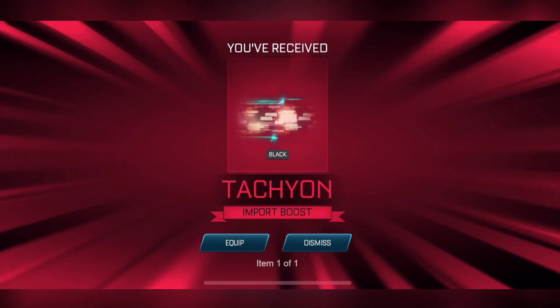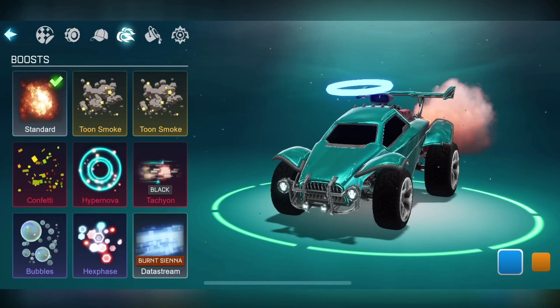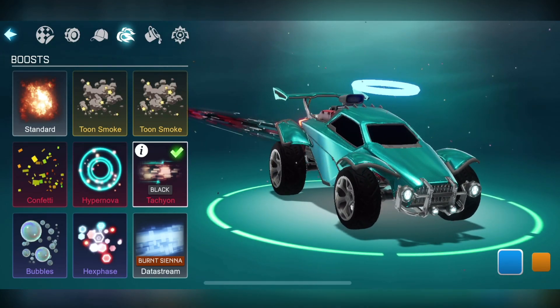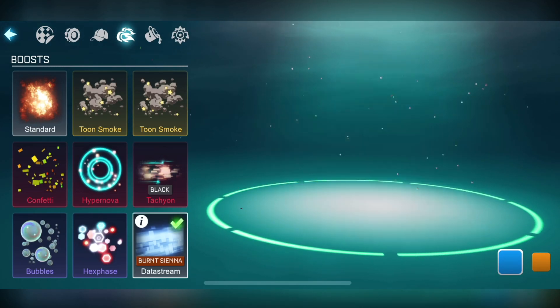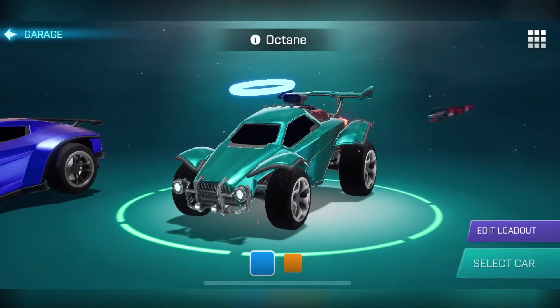Oh, black Tachyon! That might look good. I don't think Tachyon's the nicest boost — it is a bit obtrusive. Let's have a look. Oh, that looks very different to what I imagined. It kind of looks like Spider-Man No Way Home multiverse. And I don't really see how it's black — I can see the black bits in it, but I wouldn't say that was painted black if I'd never seen Tachyon before. What's the data stream look like? That looks more orange than burnt sienna. But that Tachyon — maybe I'll use that.